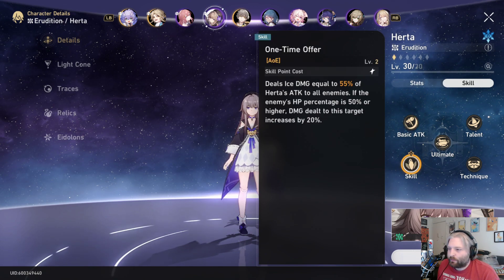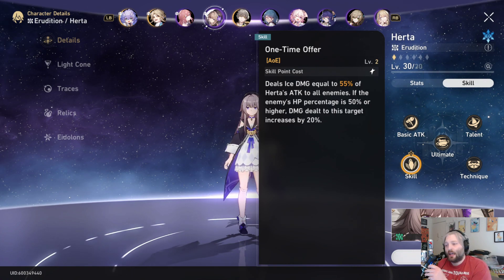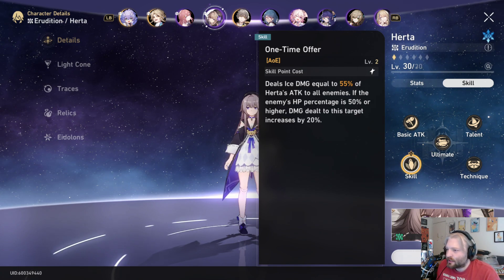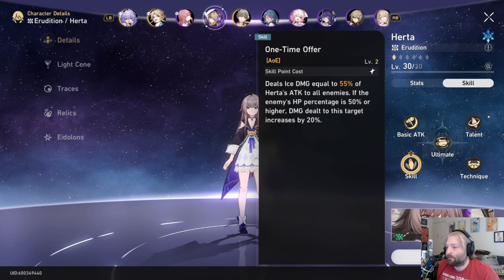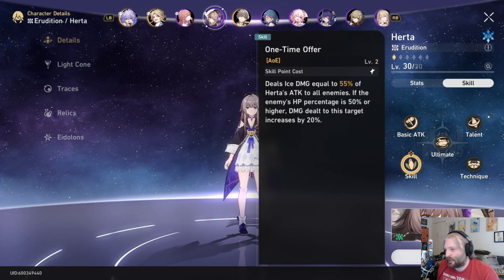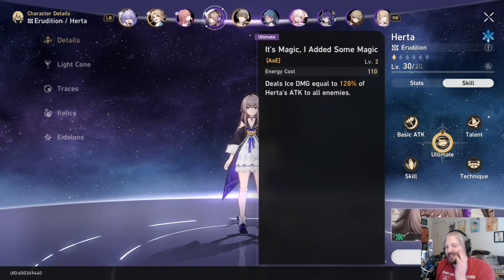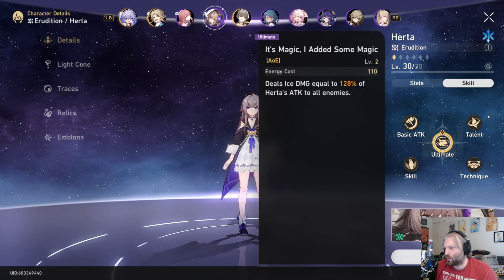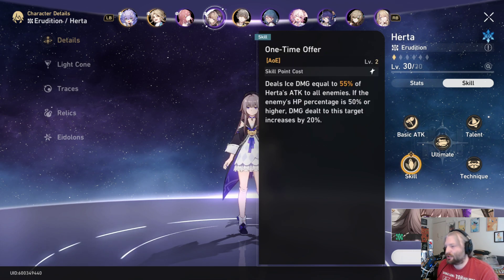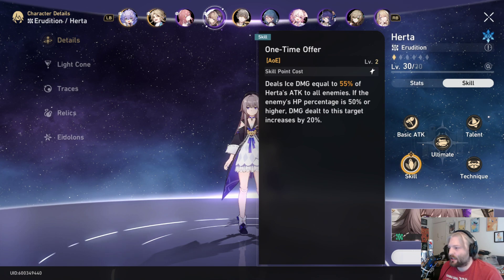She has an OK AOE that does not great damage, but when the enemies are at high HP it actually does what I would say is decent damage — good damage comparatively to some of the other things I've seen. As long as they're above 50%, this does an extra 20% damage, bringing it up to 75%, which is pretty good. The ultimate is also just a pretty decent damage AOE — 128% is definitely nothing to knock at. And then her skill — this is kind of the thing — you're starting with her skill and then after enemies get below 50%, you kind of shift focuses.